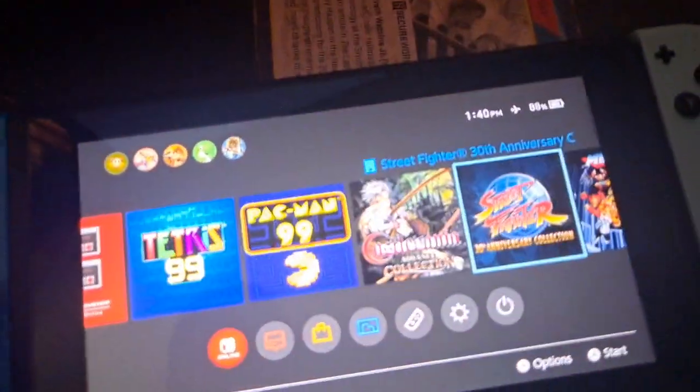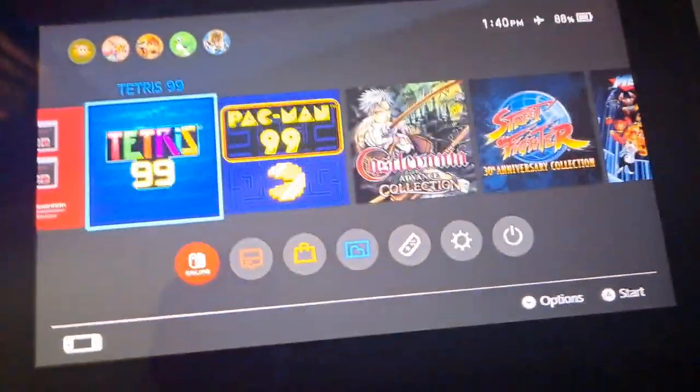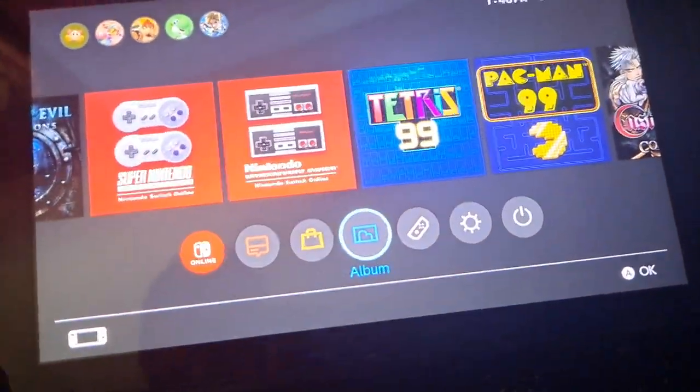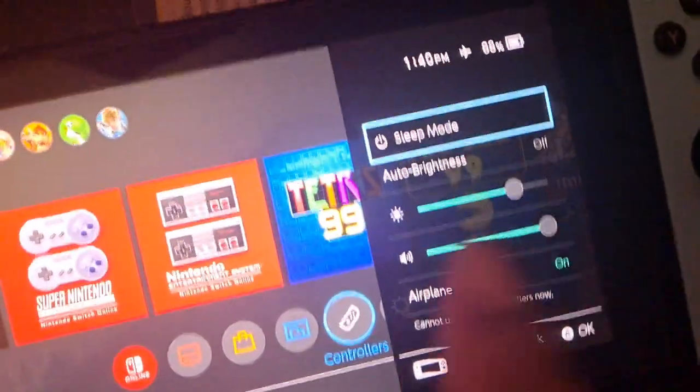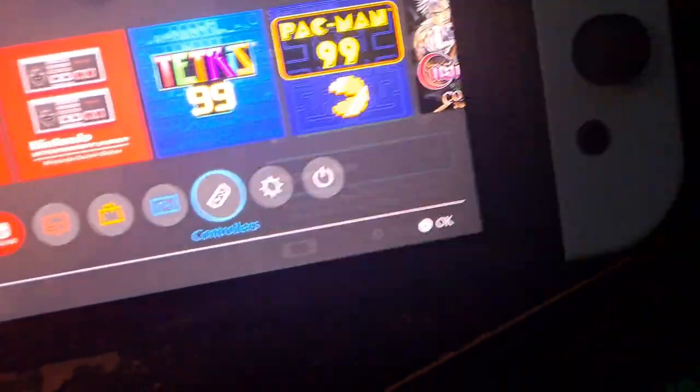All you guys need to do is once you download the games and install them onto your Nintendo Switch — on the micro SD card or to the Switch itself — hold down the home button, not power, scroll all the way down to airplane mode, turn it on, and watch the magic happen.